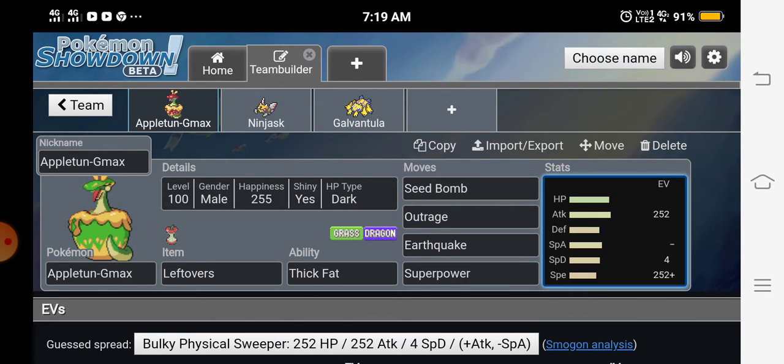Gmax Flapple's move is called Gmax Tartness, which lowers the opponent's stats. My complaint is that Appleton evolves with Sweet Apple and Flapple evolves with Tart Apple, so they just took out the 'apple' part and added '-ness' to make the Gmax move name — which is very lazy in my opinion.